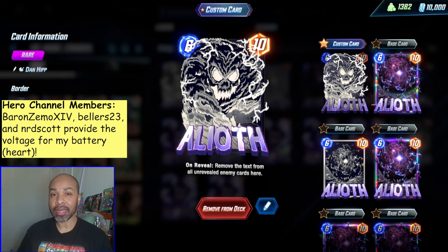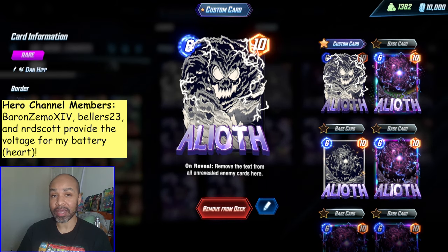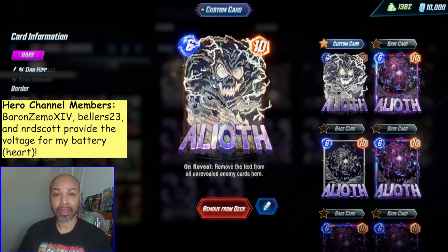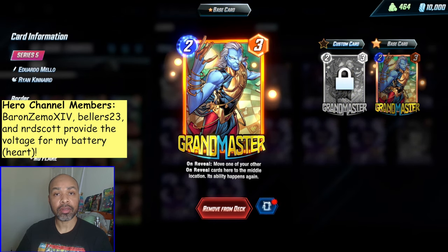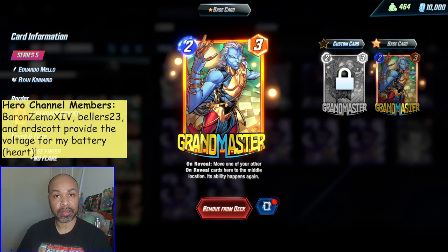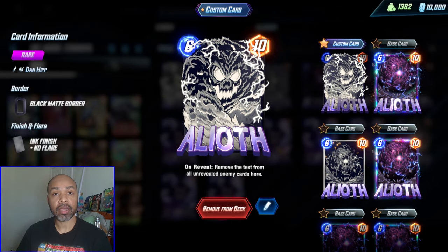There may be other substitutions. Finding a place for Hydra Bob sounds fantastic — I don't personally have him, but I could see him easily fitting into this deck. If you don't have Grandmaster, decent substitutions are Absorbing Man and Enchantress, depending on what you're facing. Other than that, this is how the deck works.